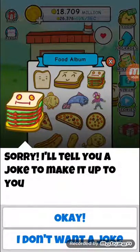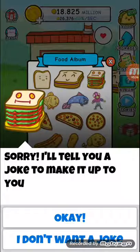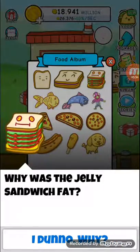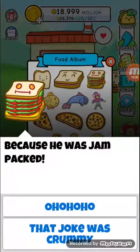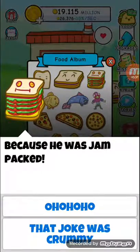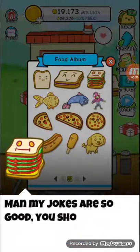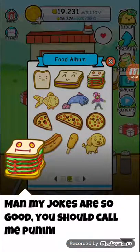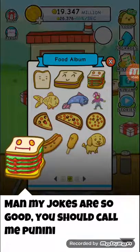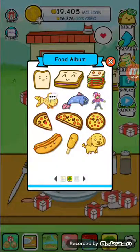Bread offers to tell a joke to make it up. The other food doesn't want a joke. Bread says: 'Man, my jokes are so good, you should call me punnin — something like that.' Moving on to the next story — Goldfish.